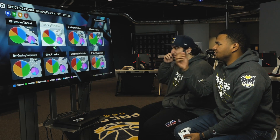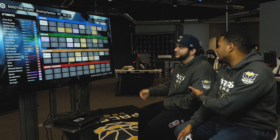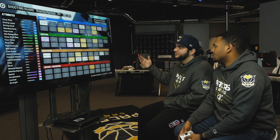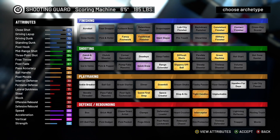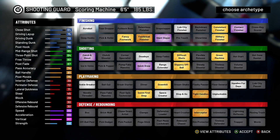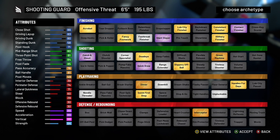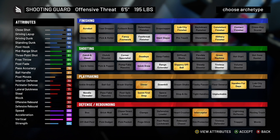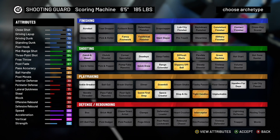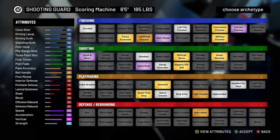We can compare it to the 6.5 scoring machine, which is 10 pounds lighter. Both builds have the max pie chart in shooting and finishing, but they're just a little bit different in each. This build's better at shooting than the other, and worse at finishing than the other. We can flip back and forth between the two. This one gets gold difficult shots and gold green machine; the other one has corner specialist.